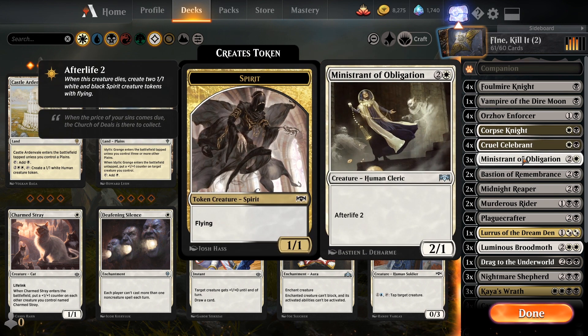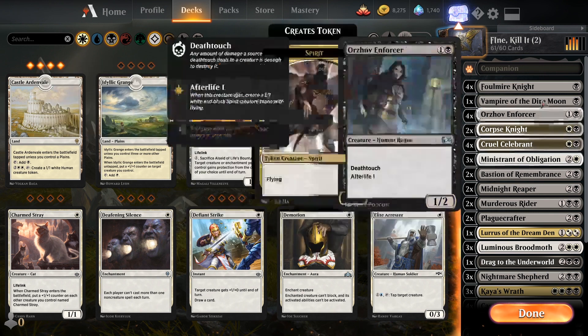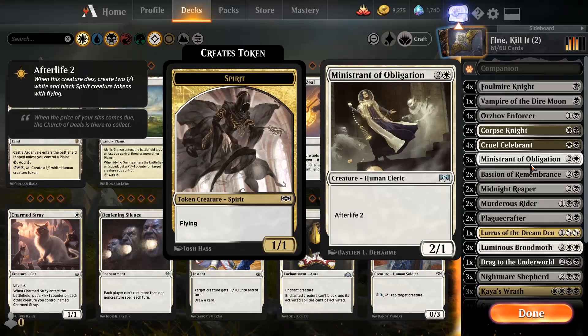Then we've got Ministrant of Obligations — I just like that it's one creature that turns into two. I had to cut it to three because it's a little high on the cost. You can tell there's almost no one-drops in this deck, but come on, it's so many triggers! The best thing is when you get the Afterlife trigger and then resurrect Ministrant immediately anyway, which is what this deck does. It's so funny — so broken.